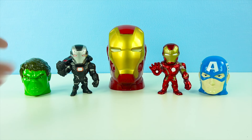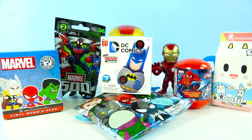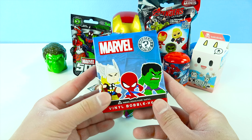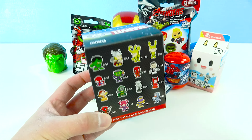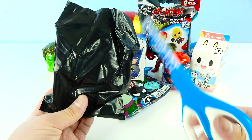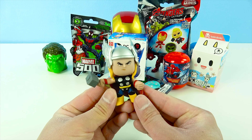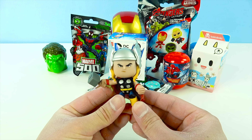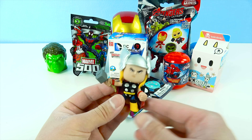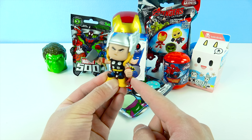Iron Man's surprise egg, and there's more surprise toys. There's so many awesome toys. Let's open up this Marvel's Mystery Mini first. I see Thor, Spider-Man, Hulk. It's snippety-snip time. Whoa, we got Thor. He looks so cool, and he's a bobblehead. He's wearing his super powerful Asgardian helmet with wings on top, and he's carrying his super powerful hammer. He's got his awesome cape and his Asgardian armor, and he's a member of the awesome Avengers.